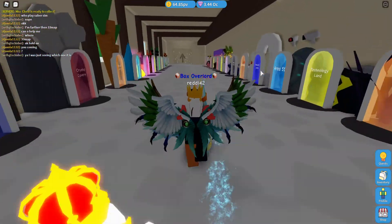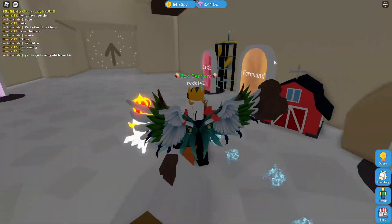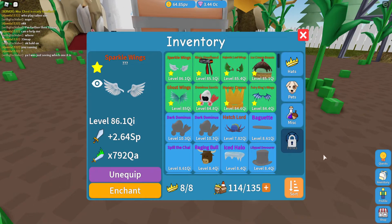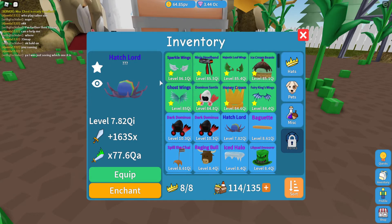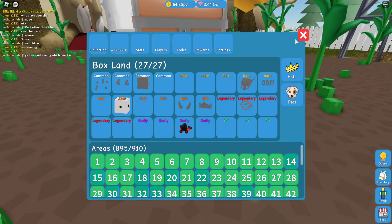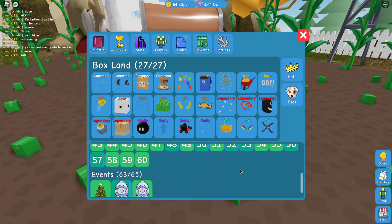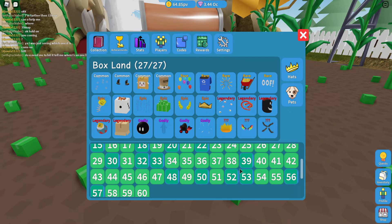Basically what we're doing here is this unboxing simulator. This game has a bunch of hats you can get per area, and different rarities you can get. The best rarity in each area is a mythic hat, which are these question marks. If you go to collections here, you can see that. We have commons, rares, epics, legendaries, godlies, and these question marks are mythics. And mythics are a 1 in 10,000 chance to get them in the area.